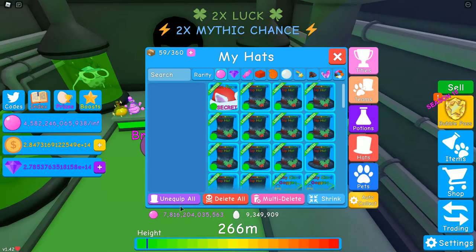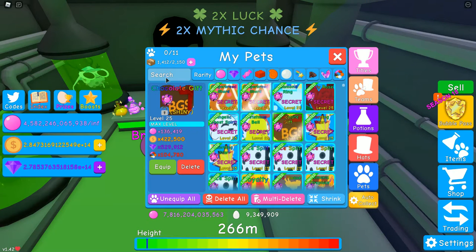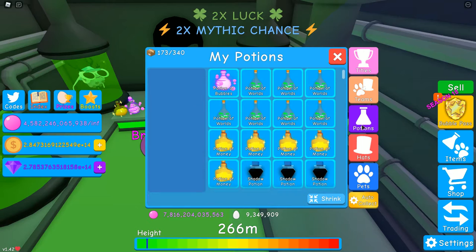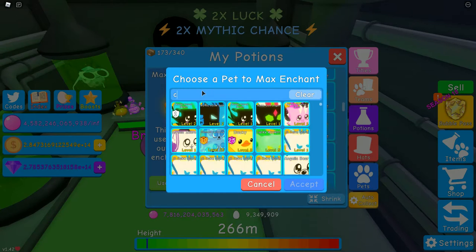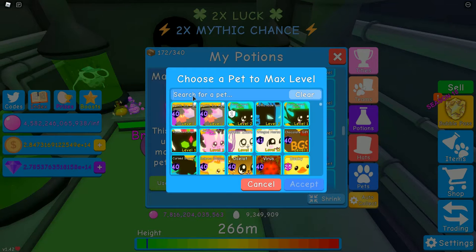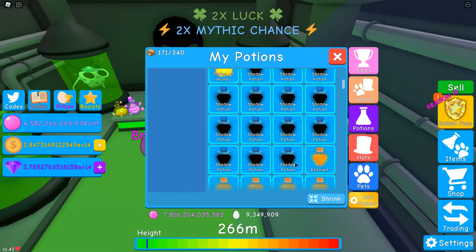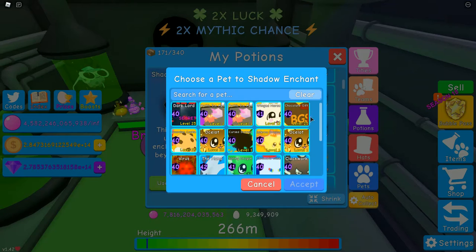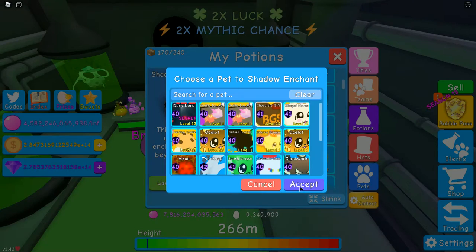We're just going to un-equip all of the hats, un-equip all of those, and then I'm going to go to potions again. Max enchant on the chocolate gift, max level on the chocolate gift, and then we just have a lot of shadow potions to put on the chocolate gift — like, a lot. So this might be a little...